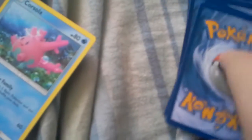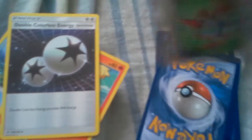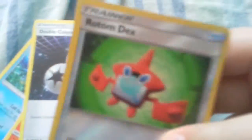Let's see what we got. Corsola. Brouthy. Double colorless energy — that'll be helpful in my next deck. Oh, here we got the reverse. Rotom Dex.